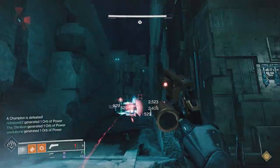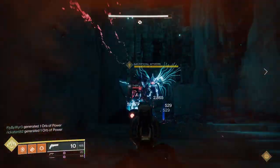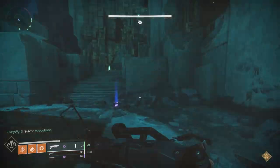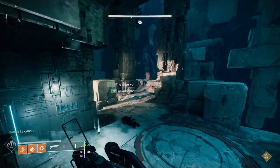There are also Overload Champions, so make sure you have weapons to deal with those. Finally, through several parts of the encounter, Wyverns will show up towards each plate and will definitely come after the Confluxes. Use Supers and Rockets to take those down fairly quickly. Do this for several cycles and you finish that encounter.